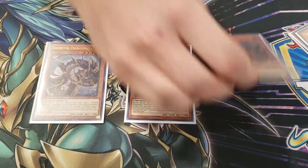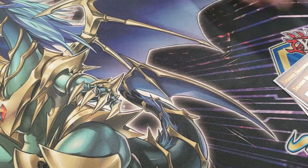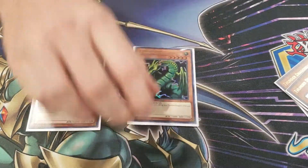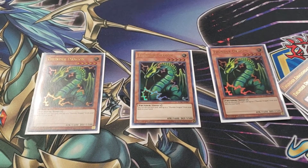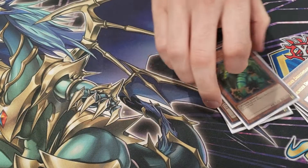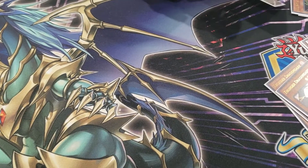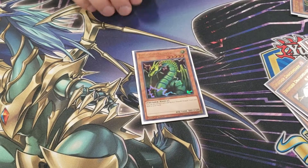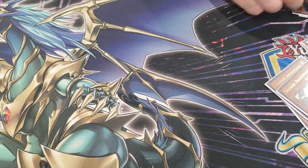Three Thunder Dragon Dark — the card's amazing, searches any Thunder Dragon card. Three regular Thunder Dragon, which makes your Titan go crazy. It can just search itself, but if you have Titan on the field, you can discard one, search one, and then use that one to search the other one. You get two free pops that way.